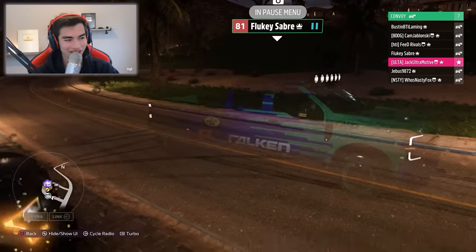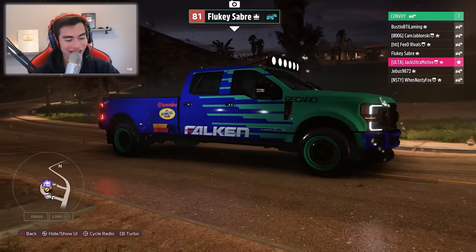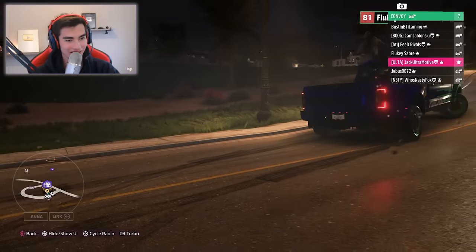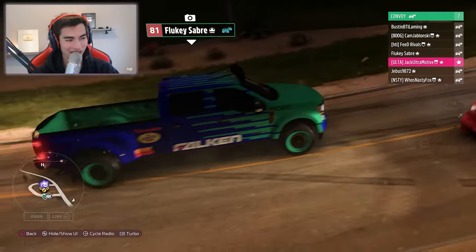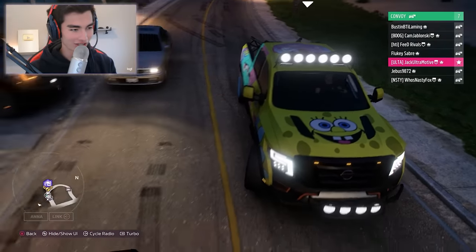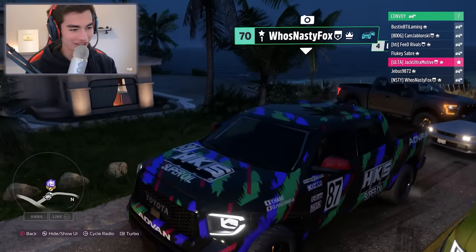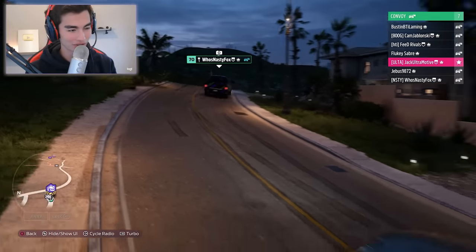I can see Fluky over here — he's got a Falken livery. God, that thing is disgusting with the blue wheels! But this is literally what I expect when I say drift pickup. The wheels look like they're five inches, it looks so stupid. You need the wheels smaller. Over here, you got Jeebus who didn't take this seriously at all, and then Nasty, who took it completely seriously — Nasty's is sick as hell. HKS livery with the tees, and ironically it's his lucky number 87.